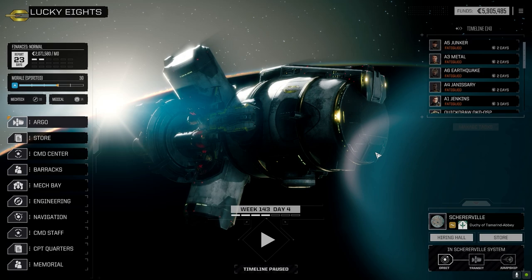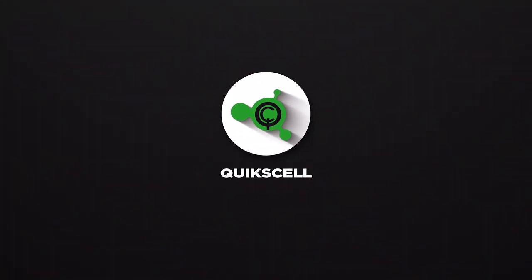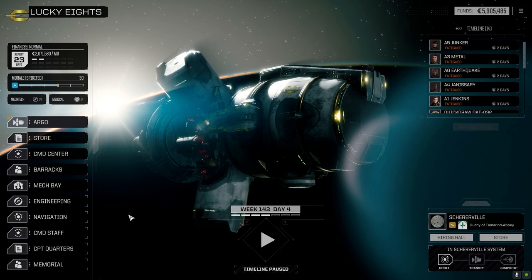Hey everybody, welcome back to the channel and another episode of It's Jenkins. This episode is brought to you by Black Knight QS — Black Knight QS, putting the black in your night. The last episode went fairly well; we had a bunch of stuff to sell and made some good C-bills.